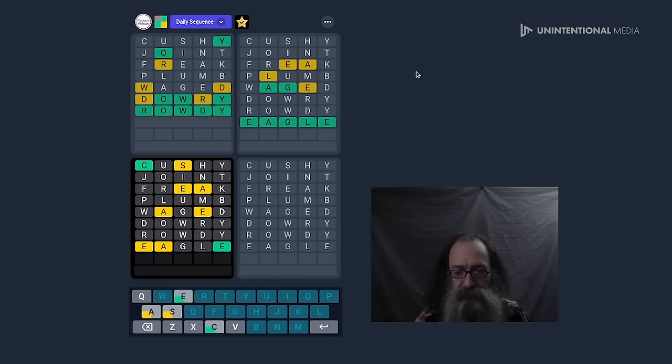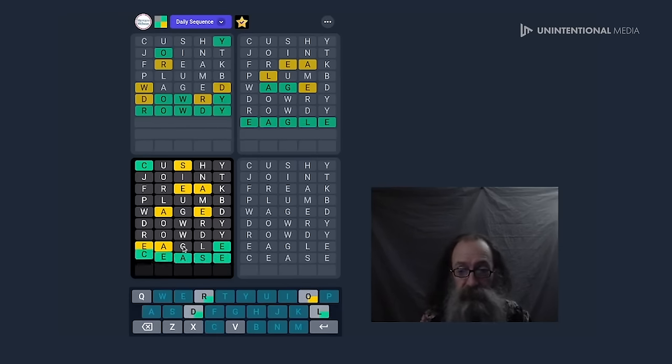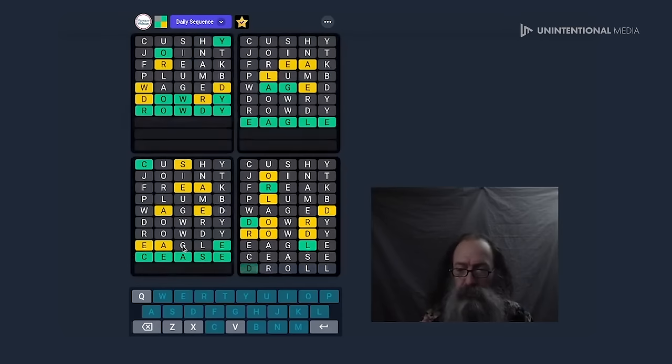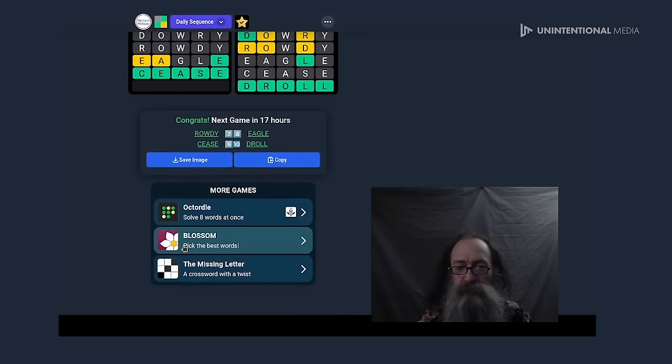So what do I have here after all that? I have C-S-E-A. The E has got to be in the middle. I think it's going to be CEASE — C-E-A-S-E. Yeah, what do you know! And what do I have here now? I think that's just going to be DROLL. What do you know — okay!